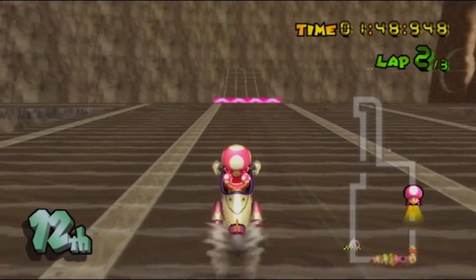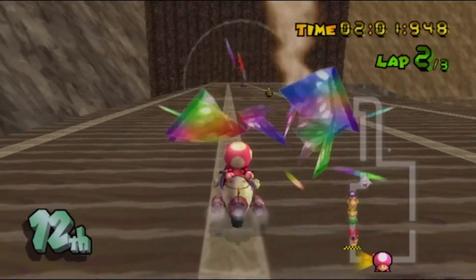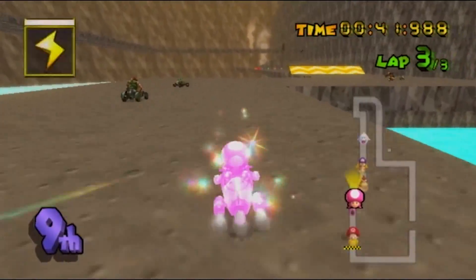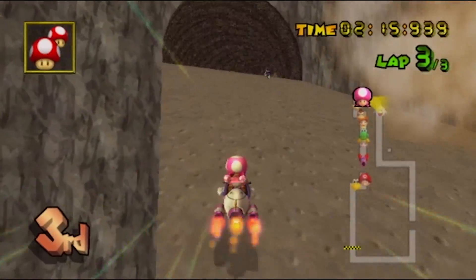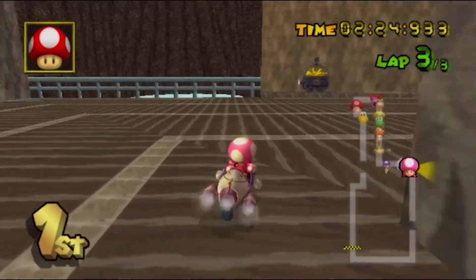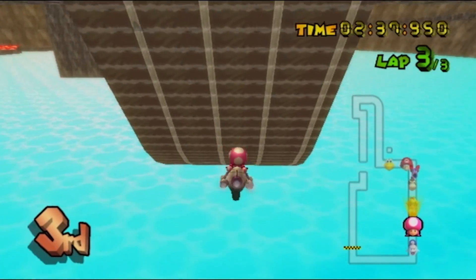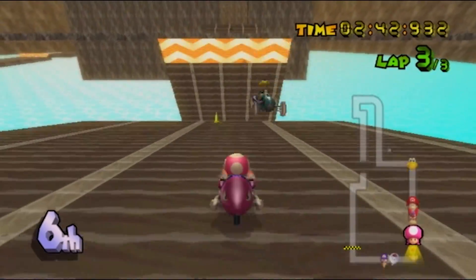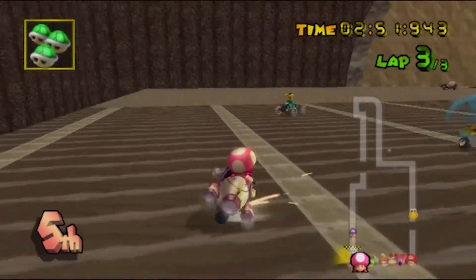Ooh, I got the lightning — nice. Might as well just use it right now. I wonder if I could trick off that ramp and create a bit of a shortcut cutting off the turn. I have a feeling it's gonna count me out of bounds, but I'm gonna try it on the next lap. Here we are — I have a mushroom to boost my speed. And I missed the ramp. I never really got a respawn there. Unfortunately, I can't go back to try it out.